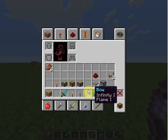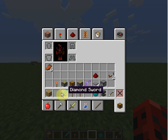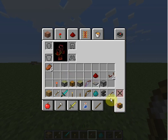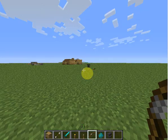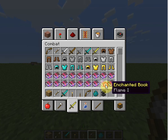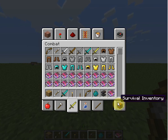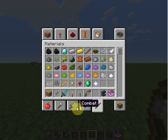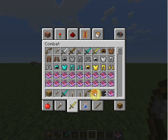So, you need a bow, which you get from combat. Then for this purpose I'm going to get one arrow, and then you need to go back to combat and get a flame enchantment book. And for the purpose of this video, I'm going to get an infinity enchantment.